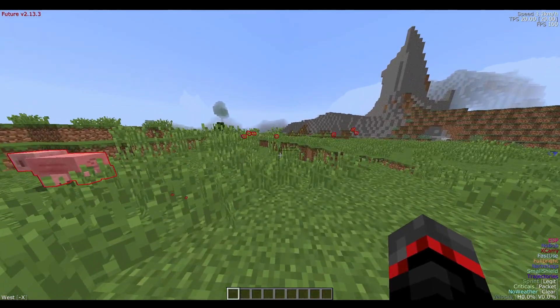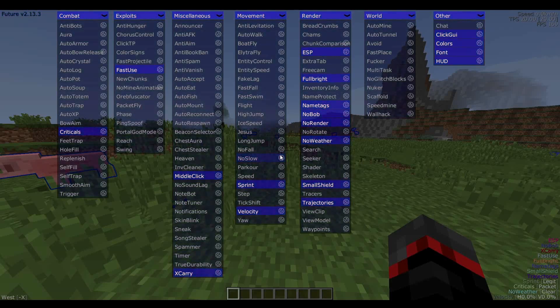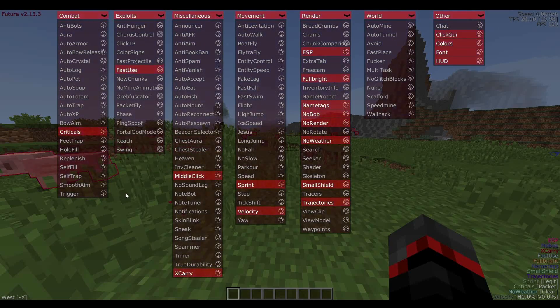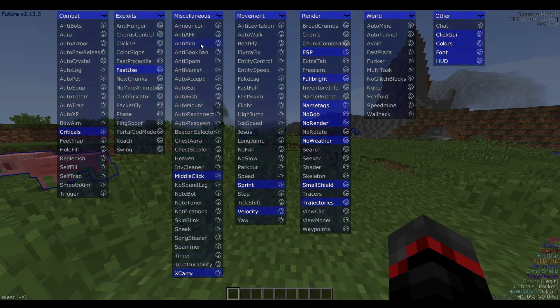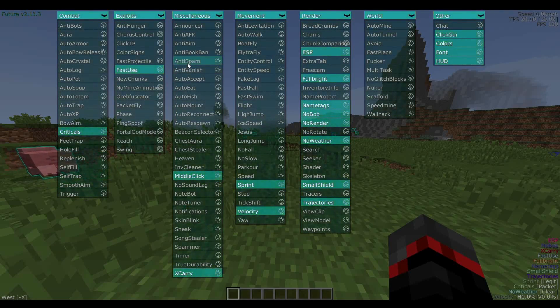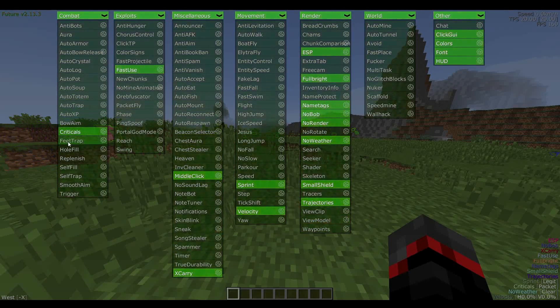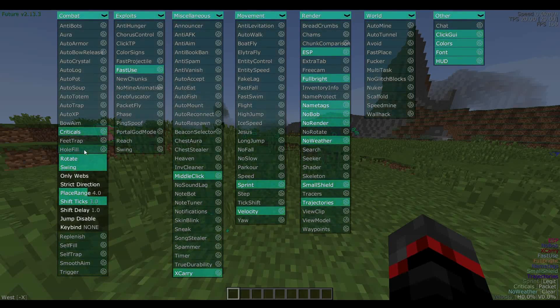That was kind of random to showcase ESP first, but I figured it was new and we already had it on so we might as well. Going through the full changelog list, some of the basic stuff they added: anti-spam is now a thing — that's pretty cool. You can find it under miscellaneous right there. They also added view model, which is somewhere right there as well.